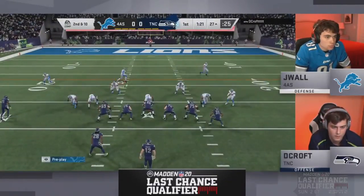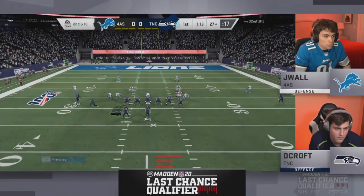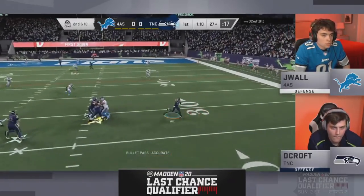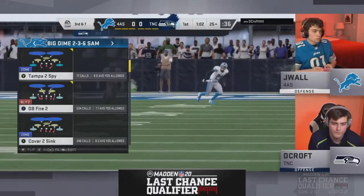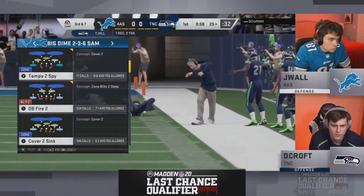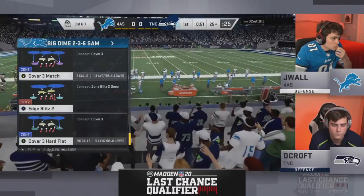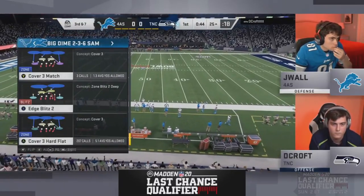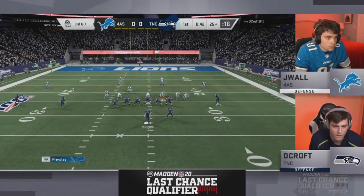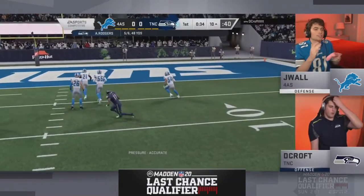Clock-munching opening drive. Rodgers flips it out to Tyreek Hill, who tumbles down — four of five for Rodgers but only 33 yards, all underneath. Skimbo highlights the O-line: DeCroft's center and guards are absolutely manhandling the defensive line, which is why Rodgers has so much time. On third down, J-Wall finally blitzes. DeCroft reads it perfectly — steps up one step and hits a seam pass on the right side.